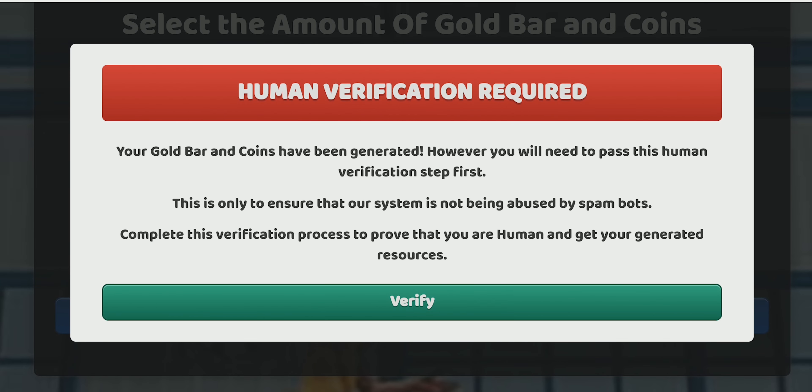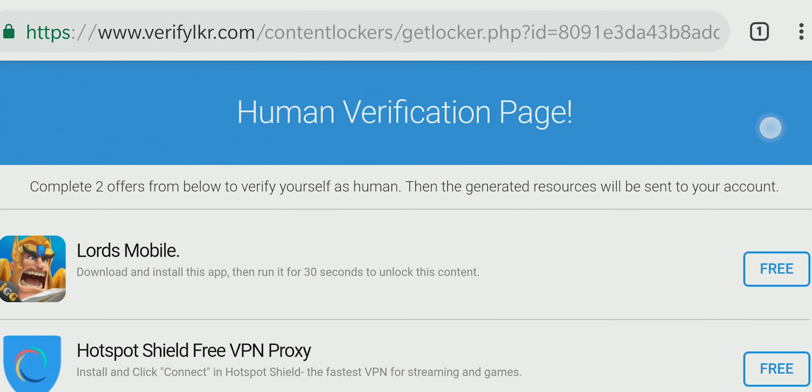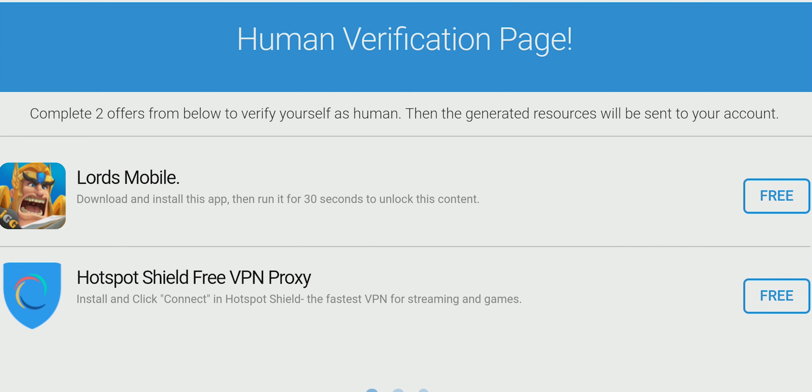Looks like we have to do the human verification test. It's there to prevent abuse from spammers. It's really easy, let me show you how. To verify, we just have to download a couple of apps and follow the instructions given here.